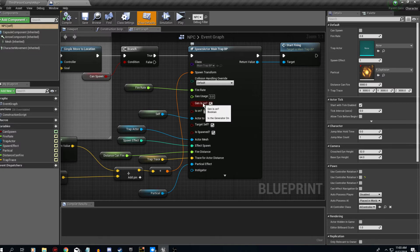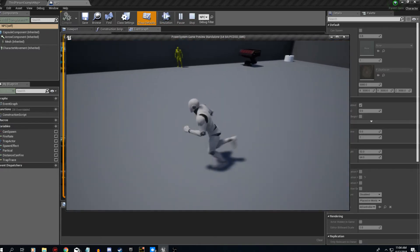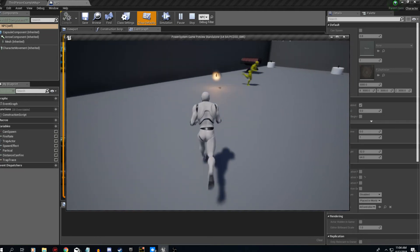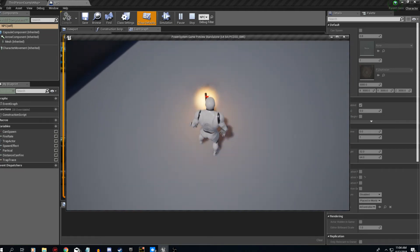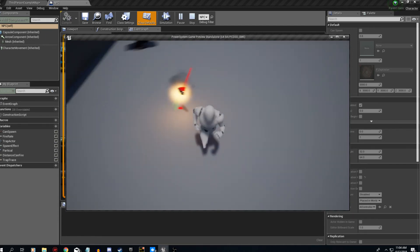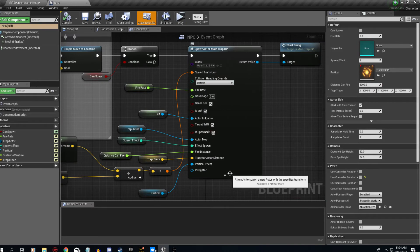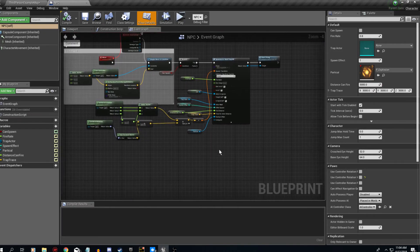You want to mark these 'gen is on' and 'is on' so that when it spawns up it starts working right away. You can't interact with it like you can the other traps. So if I come in and let this spawn — I can't interact with it, which is why I did that.